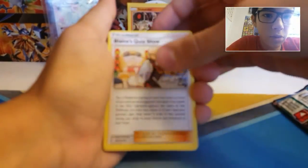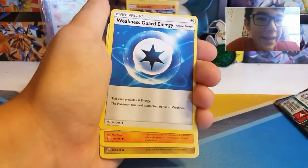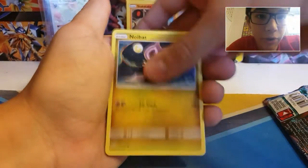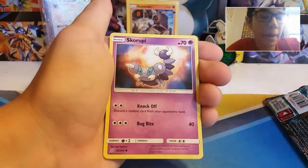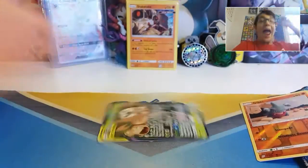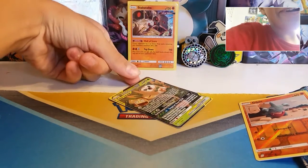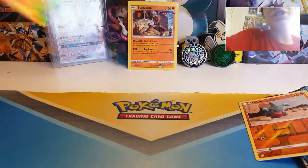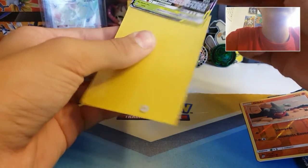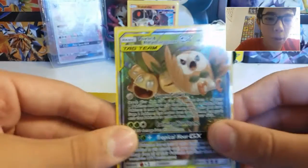This card right here - Blaine's Quiz Show - not allowed in competitive because of a language barrier type thing, it might mess up the place a little bit, so that card was kicked out. Wimpod, Gible Reverse. Yes! Alolan Exeggutor and Rowlet GX - or I said that backwards - it's Rowlet and Alolan Exeggutor Tag Team GX. Wow, look at that! Double Ultra Rares!